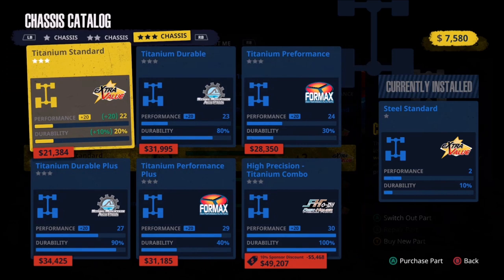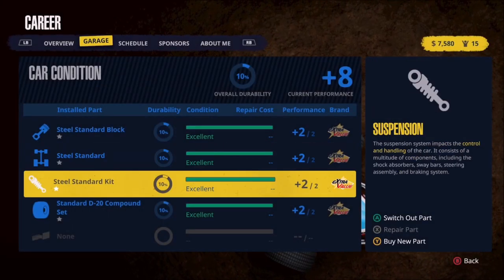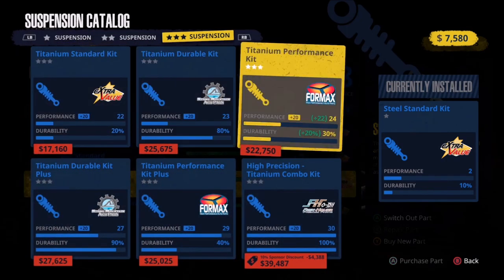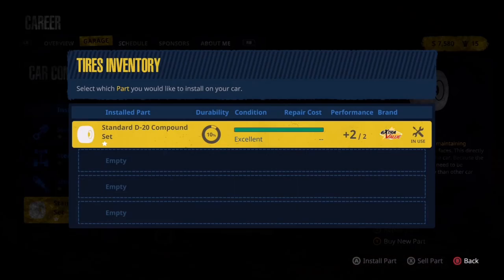Let's go all the way over to the three-star chassis — sure enough, it is a plus 30 as well. I also noticed something very interesting: the most expensive three-star chassis is nowhere near the price of the three-star engine. So the engine is going to be the most expensive part — that is really no surprise. Moving into the suspension, it's even less expensive. So as we move down the grid to these parts and pieces, they're getting less expensive for the maxed-out part.